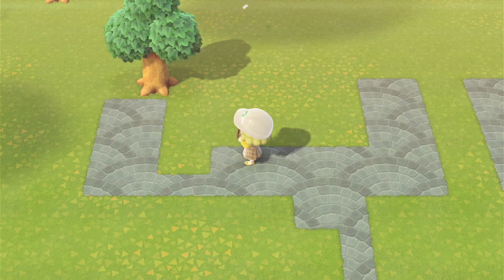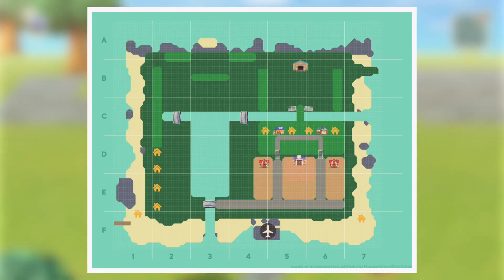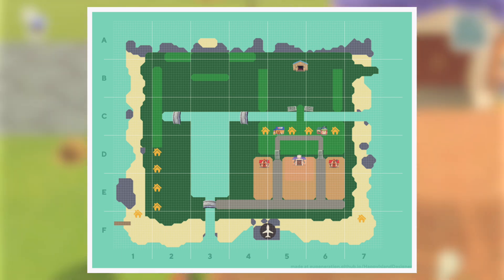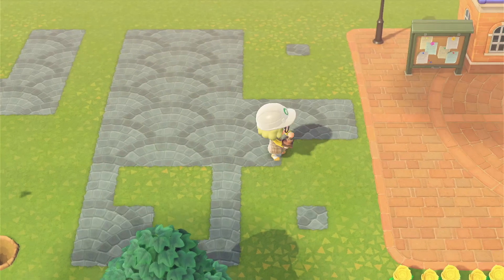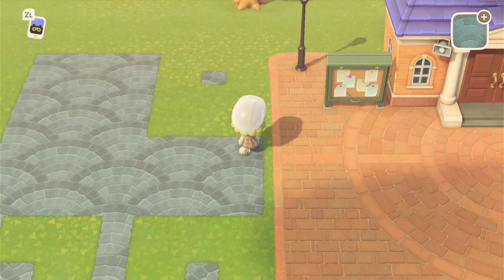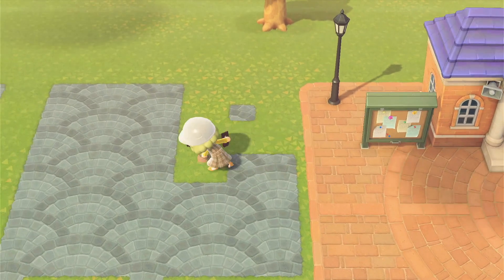Before we get any further, I wanted to show you guys the island design plan again that I shared a few videos ago just to give you an idea of what I'm currently working on. The area around resident services is what I'm setting up, which will lead to the entrance to the airport. Today we'll be finishing the entrance and the rest will be a work in progress. I'm laying out the pathways and sections so I can visualize it better. I wanted to do four spaces for the pathway so I could do a two-square path bordered on either side.